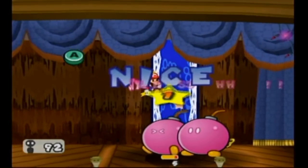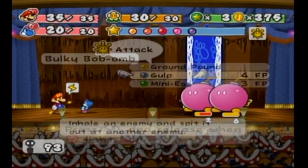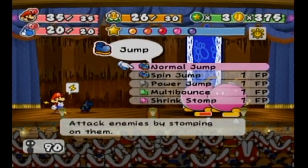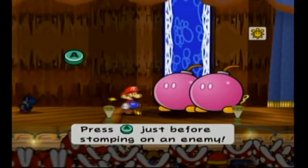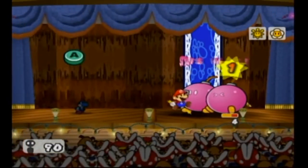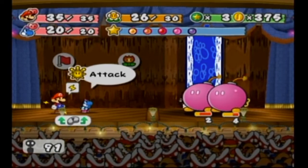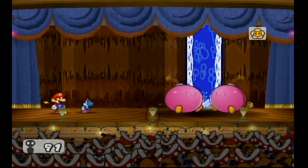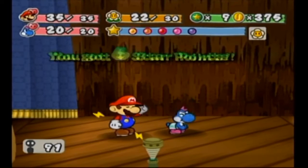Bucky Bob-ombs — we already tattled because of the Pit of 100 Trials. They have a lot of defense and don't attack you directly. They attack by lighting themselves on fire. You can use a fire move or an explosive move to instantly set them off, but you'll also still take damage. So unless you're in a hurry, don't do that.